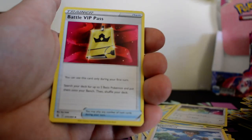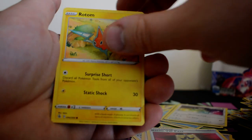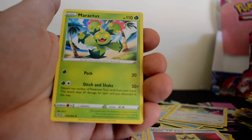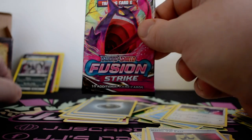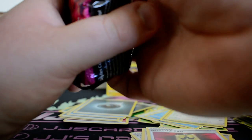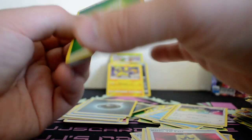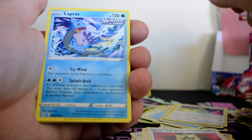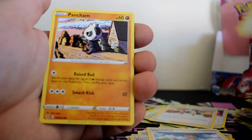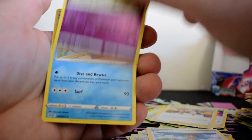Dark Energy, Metapod, Battle VIP Pass, Togedemaru, Skarmory, Jynx, Mantine, Grubbin, Rotom, Reverse Galarian Darmanitan, and Maractus. This is going to be the last pack for this video, so let's see if I can get anything good. Just a white code card. Grass Energy, Lapras, Schoolboy, Chilosola and Kress, Pansage, Wooloo, Pancham, Galarian Darumaka, Indeedee, Reverse Mawile, and an Azumarill.